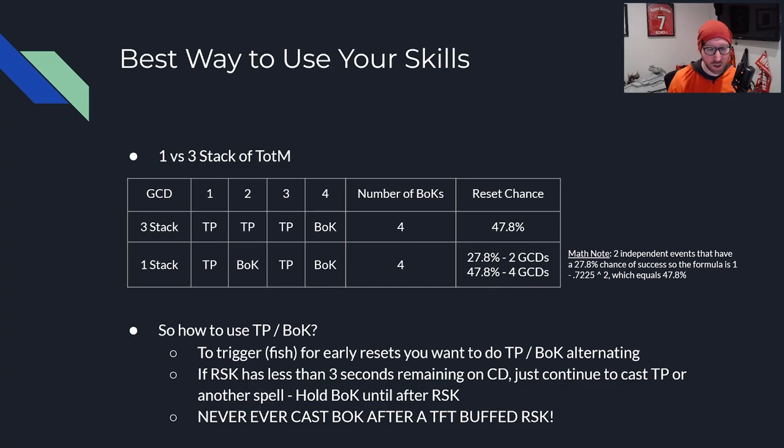One final note: while you are resetting the cooldown of Rising Sun Kick earlier than you would naturally, it doesn't directly equal more Rising Sun Kick casts. You really need multiple resets. With a 12-second base cooldown, you'd need something like three resets of 4 seconds remaining or two resets of 6 seconds remaining to gain one additional cast. This just allows you to use Rising Sun Kick slightly more often over the course of a fight, and it can add up — but you have to consistently be in melee and using it.